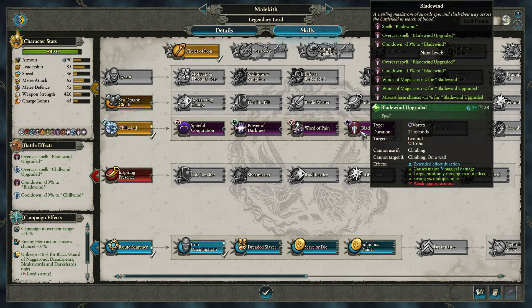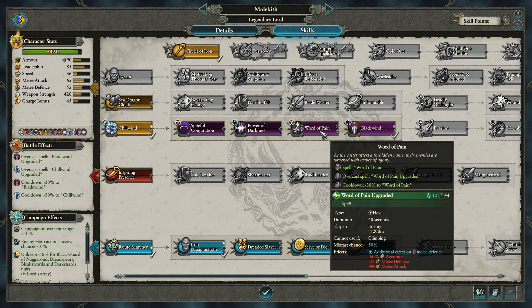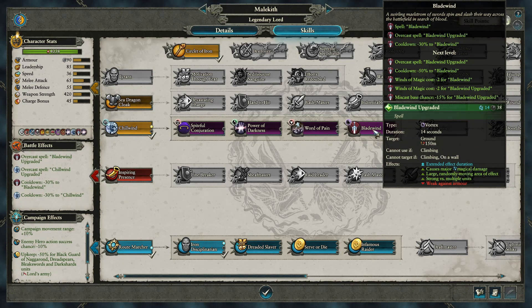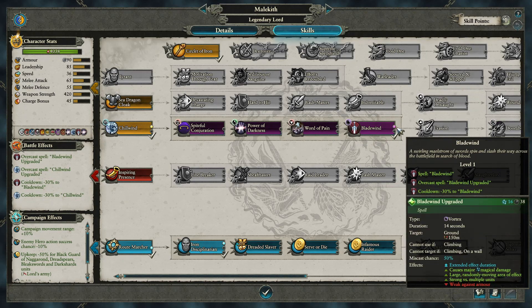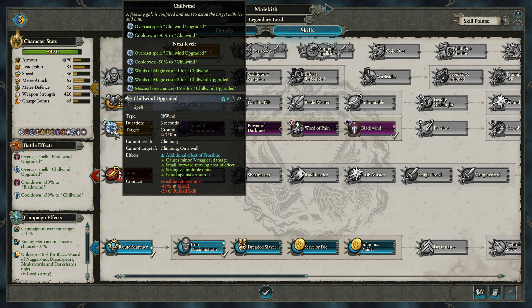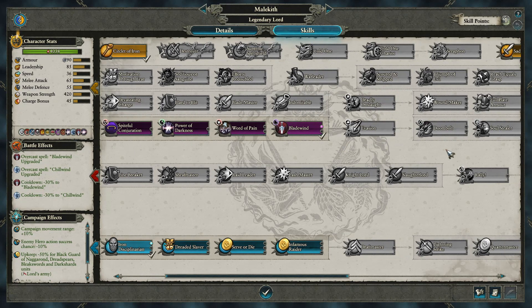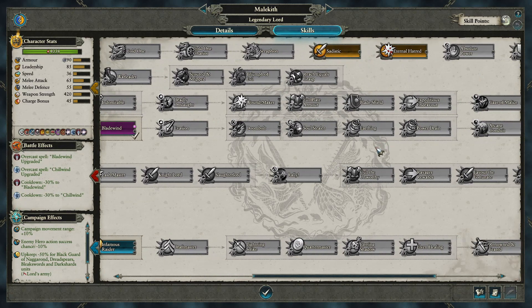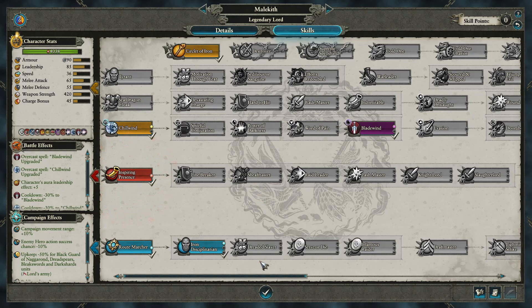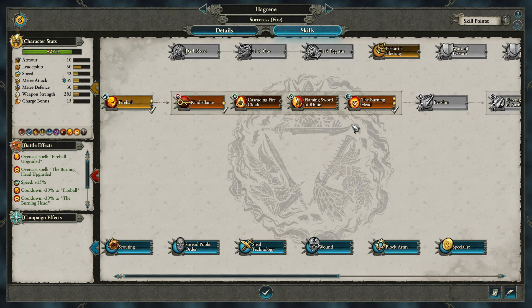We're going for a couple of spells. Word of Pain — it's a hex, it gives minus accuracy, melee defense, and attack, which is actually pretty nice. Let me look at the second level compared to the first — it gives more cooldown reduction, lower miscast chance, and extended effect duration from 14 seconds... to 14 seconds. Okay. And we did upgrade this already to add the Frostbite. The Doom Bolt is really nice too, but let's just go with that for now and let's get some of these skills in here, because yeah we're using a mage too.